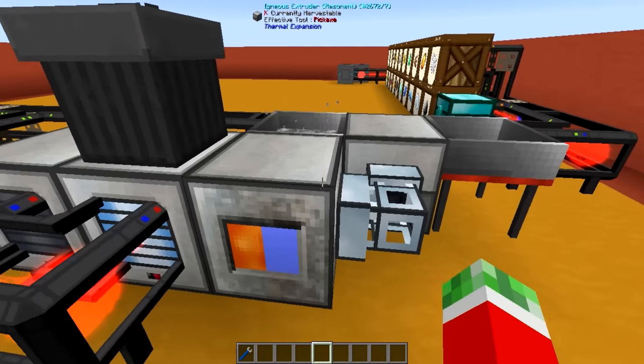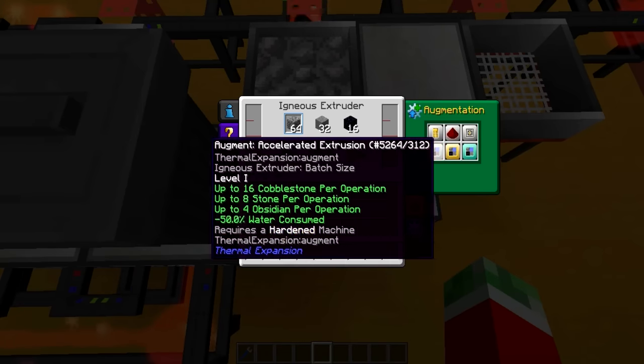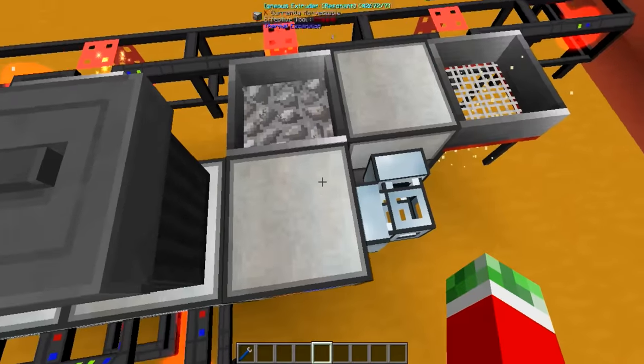So how am I filling this? As you can see on the back I've got myself one igneous extruder with three upgrades in it to generate a stack of cobblestone at a time, with a bucket of water and a bucket of lava in it, and then it's being sent to either side.